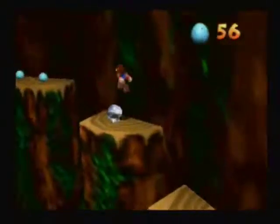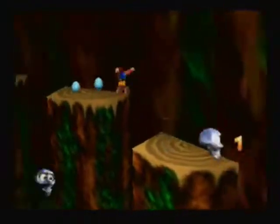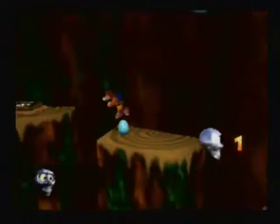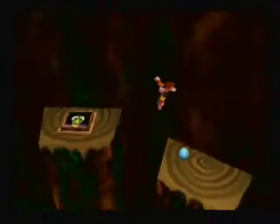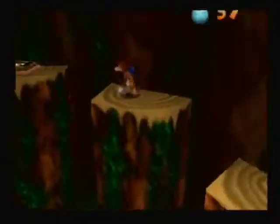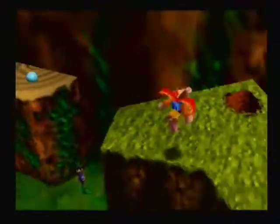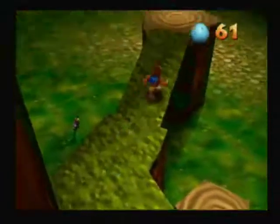This is a Mumbo Token — we're gonna find Mumbo later. We need them for Mumbo's Magic. So this is important to pound, as it creates a Jiggy or something in the overworld.